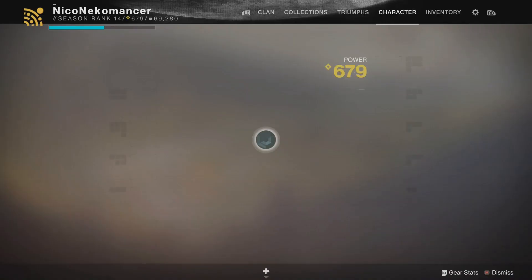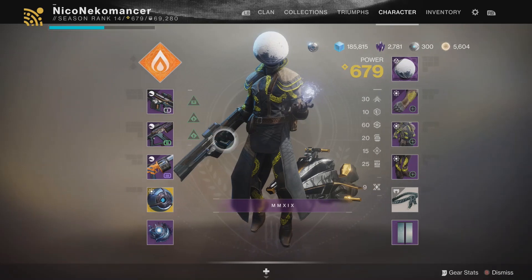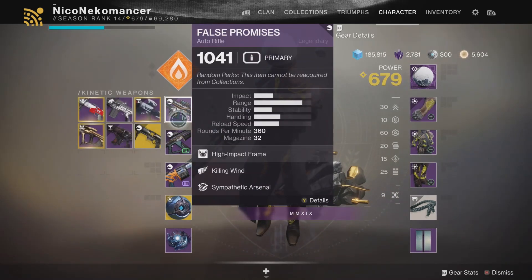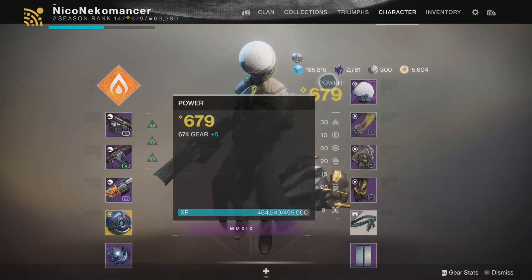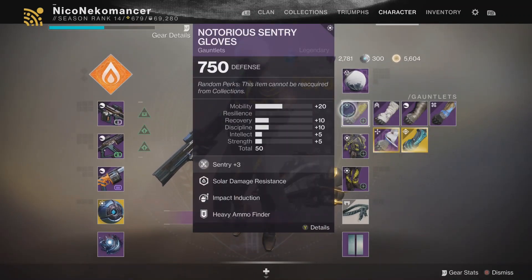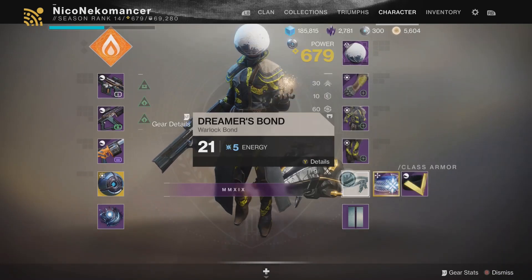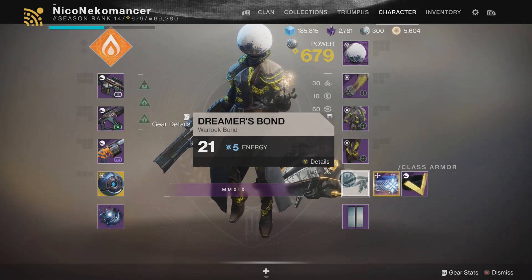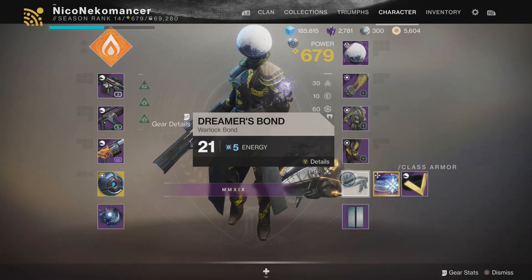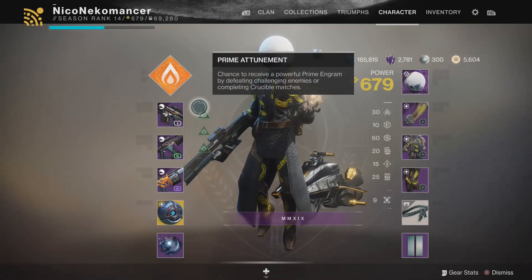Make sure your light level is below 750. Do not go in above that. I have 1040-1041 gear, so I just grab a mask or any gear that's 750 from a vendor in the world, and get my class item down to around 21 in leveling to drop below 750.